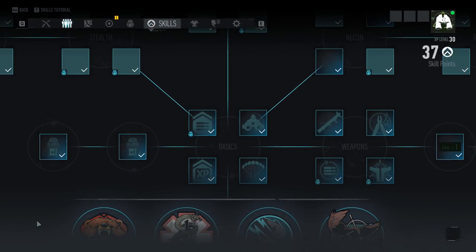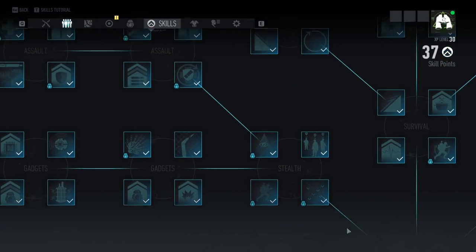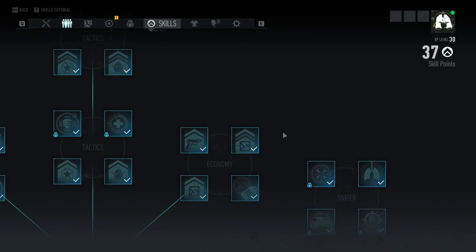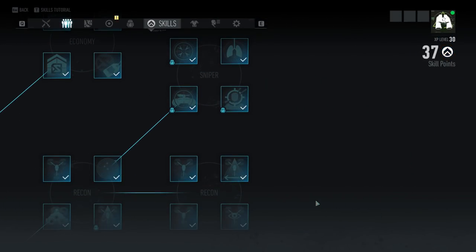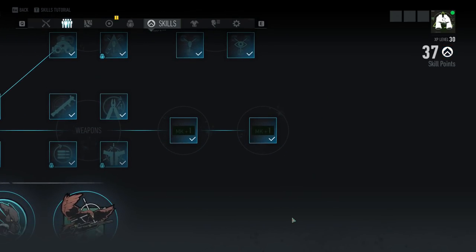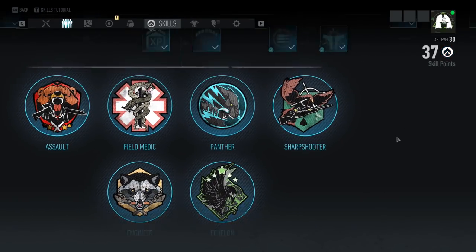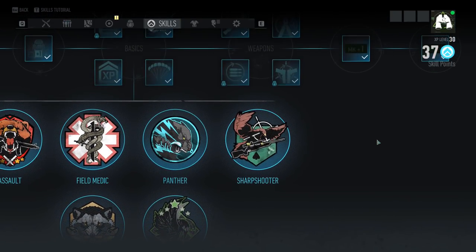So are there new skills then? Previously I had all the skills. Nope — skills are still the same. And those didn't cost any skill points. I still have 37 free skill points. Wow, I can't believe they added two more classes.